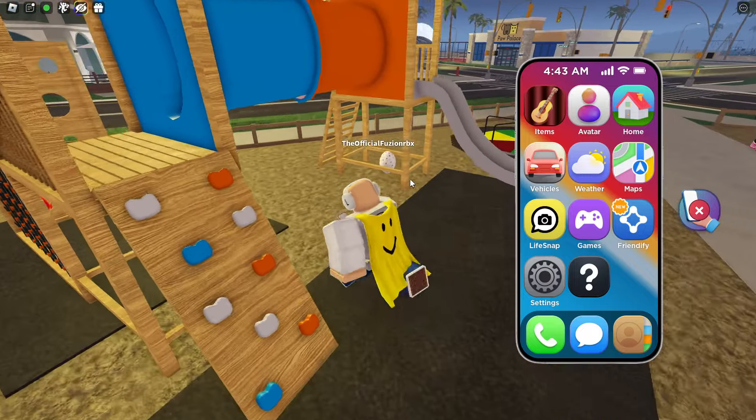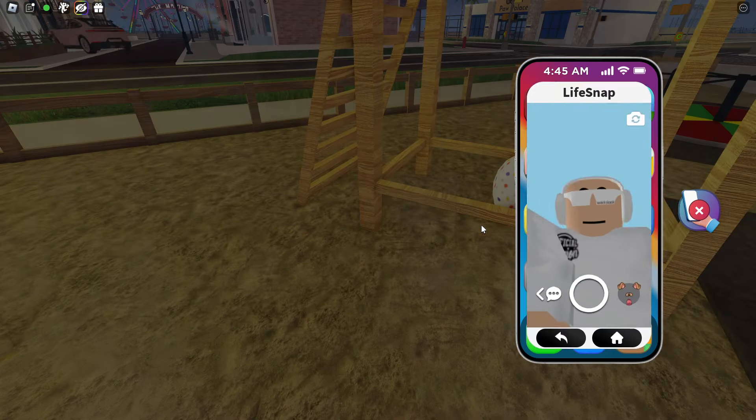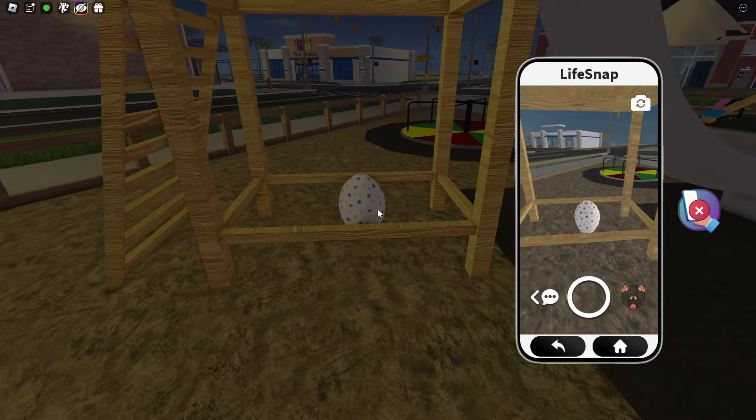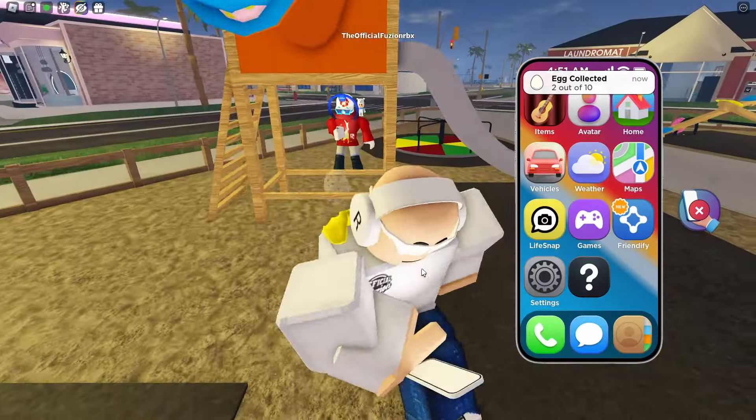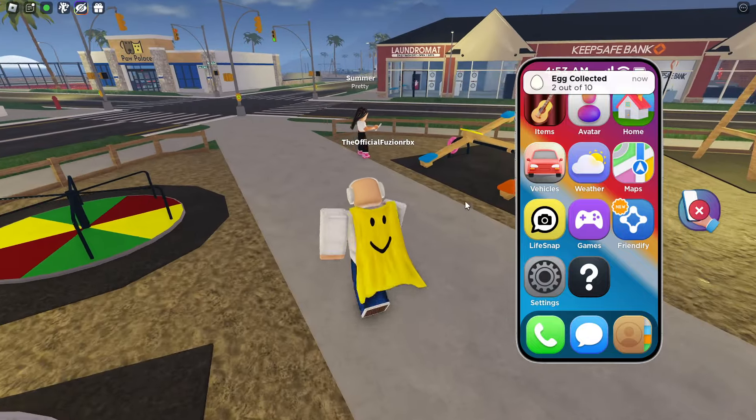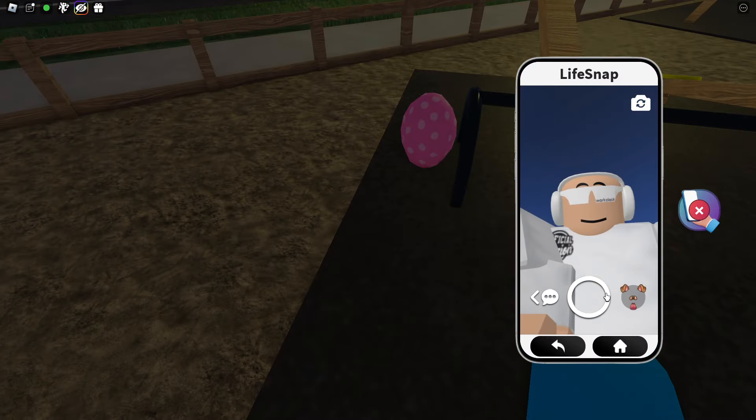There's also an egg over here. I don't really know where these eggs are at, but I'm just gonna keep on taking photos. What is this? Okay, it's actually kind of cool. We're gonna go back there — two out of ten eggs found. There's one right here. Wow, we already found three eggs right off the start.